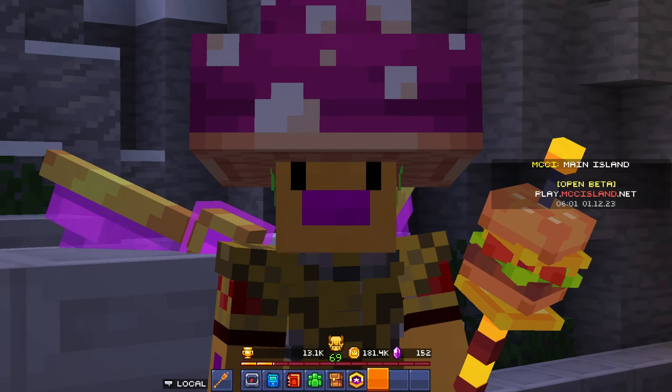Look at how pretty MCC Island's lobby is during the Christmas update — it's just gorgeous. The amount of the map they have to change for the Christmas update and Halloween update is actually insane. During the Christmas update they have to put snow on everything, and I don't imagine there's a fast way to do that, so it must have taken a really long time. They also had to add all those snowflakes — it's just so pretty. I love the Christmas update so much.